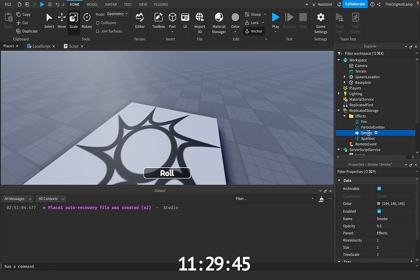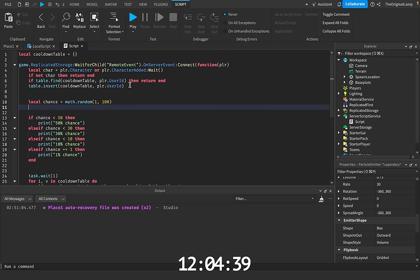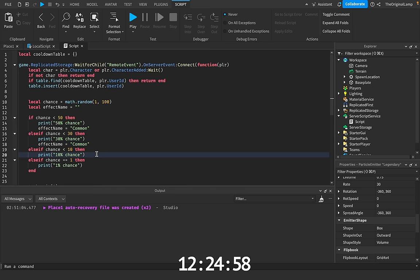So the smoke can be common, the sparkles could be rare, the fire can be epic, and the particle emitter can be legendary. Now what I'm thinking is we make another variable called effect name and we'll just have it equal to an empty string. If we have a 50% chance, then we'll say effect name is equal to common. And literally we just do this for every single one of them — going from common to rare to epic and then legendary.